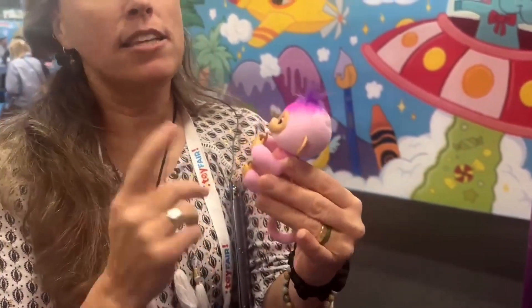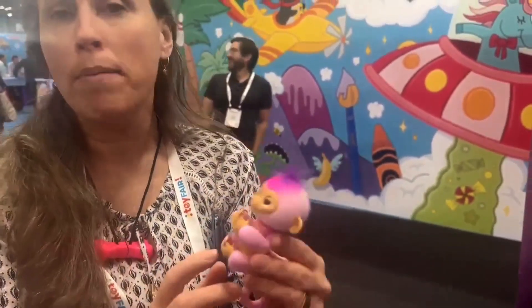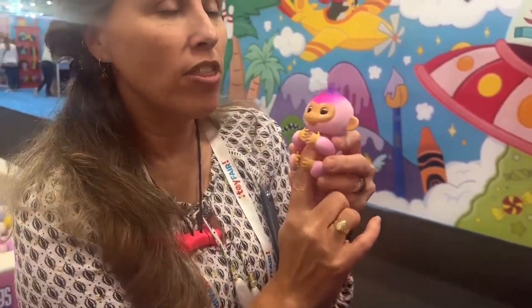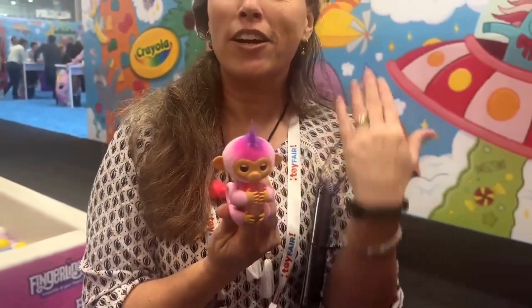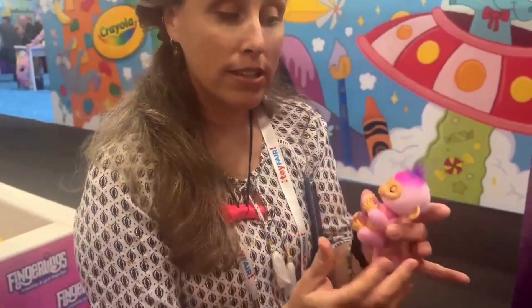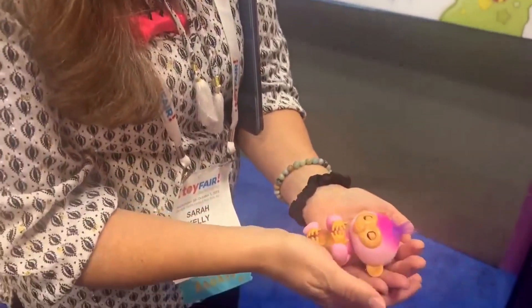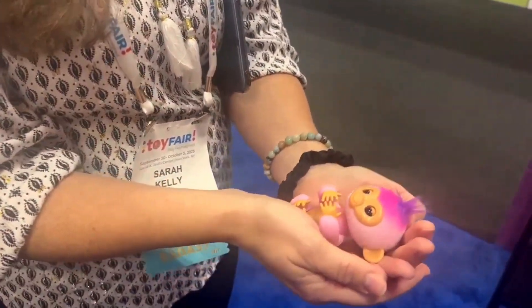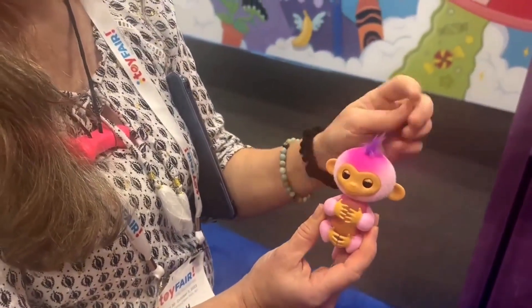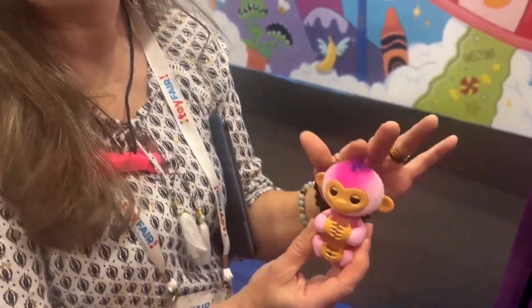When you take her off your finger, she knows she's no longer on the finger. She'll react — sometimes she says bye-bye, sometimes she doesn't cooperate the same way. There are different sounds depending — it's not always the same sound. There's a heartbeat sound when she goes on your finger. I can put her to sleep — night night! They're super super cute and $14.99, you can't really go wrong.